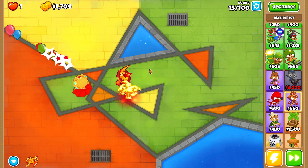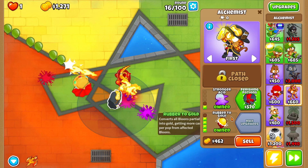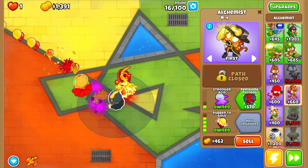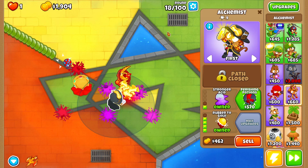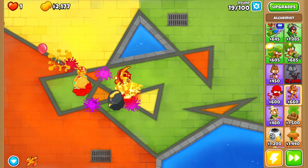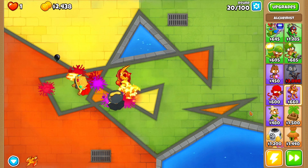Getting to round 80 in hard mode is pretty easy, but when you have to go all the way to round 100 you have to face BAD balloons. We just got a useless rubber to gold — good for early balloons but useless late game. This challenge is going to get really difficult because even though we've gotten lucky so far, it's nowhere near enough to defeat the late rounds.